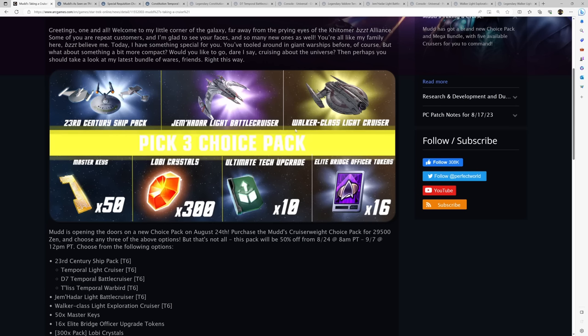The Lobi option for the SMUDs bundle is the Walker Class Light Cruiser. This is a very outdated ship and, as you'll see when I go over the stats in a couple of minutes, it's going to be a ship you can very easily skip over. If you do the Pick 3 Choice Pack and don't want one or more of the ship options, there are four different consumable options you can select.